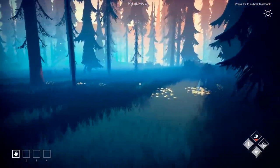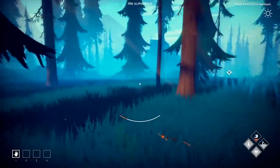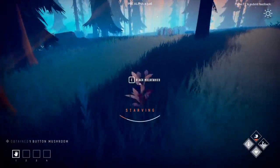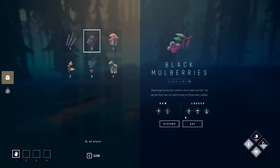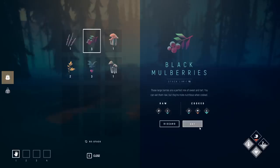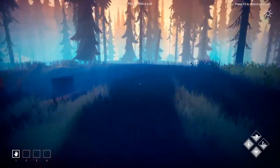If we see a bear that'll be exciting — a grizzly situation. We're starving right now! It doesn't seem to be affecting our health just yet. These large berries are a perfect mix of sweet and tart — you can eat them raw but they're more nutritious when cooked. Same probably goes for the beets. Let's eat a few to restore hunger.